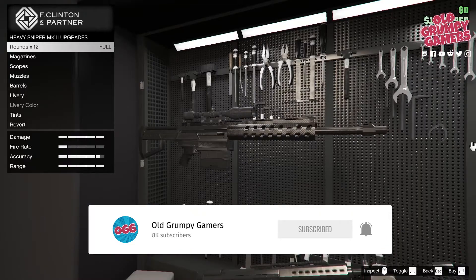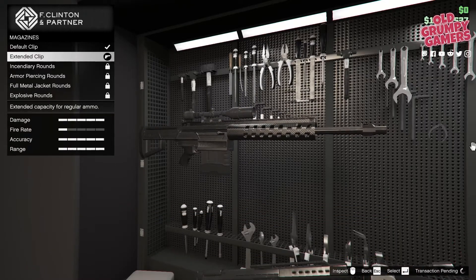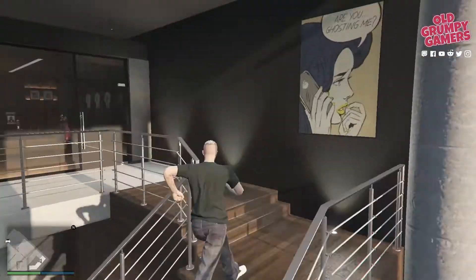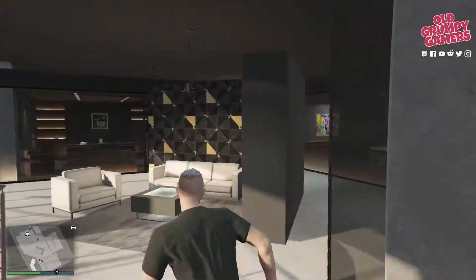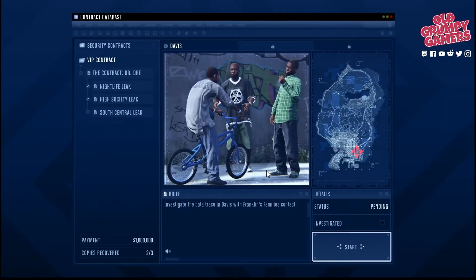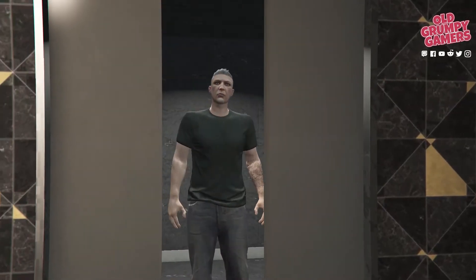First and foremost, before starting this mission I highly recommend tooling up — you'll need armor and a heavy automatic. Once you've completed the previous setup and taken a wander outside for a few moments, you'll get a call back into the office by Amani. Head to your office terminal, wait for Amani's briefing, and then start the Davis mission for the South Central League.